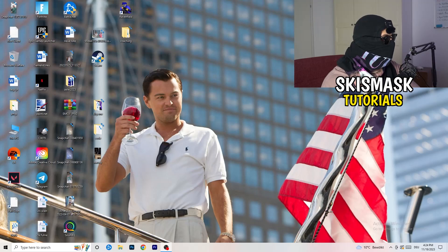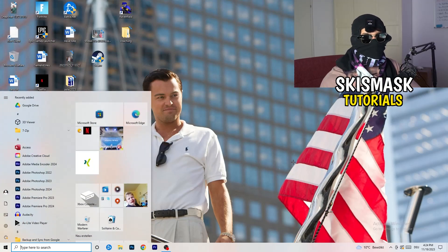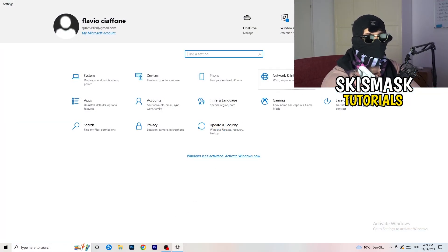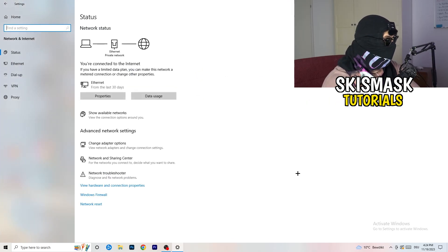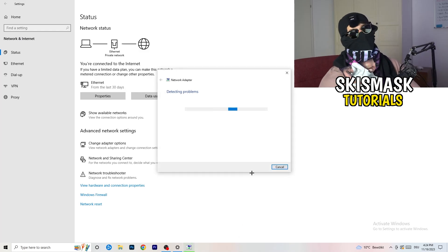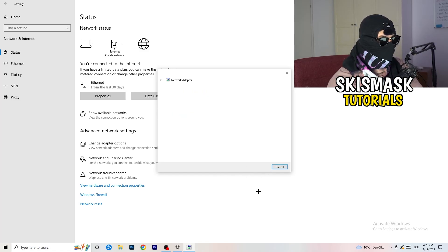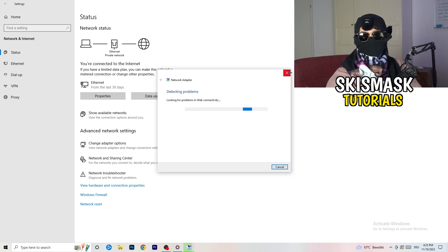Next, click the Windows key or click the Windows symbol in the bottom-left corner and go to Settings. Find 'Network and Internet' and click on it. From here you have a lot of options — the first thing I want you to do is click on 'Network Troubleshooter.' Windows will now detect any network problems on your PC and attempt to solve them.